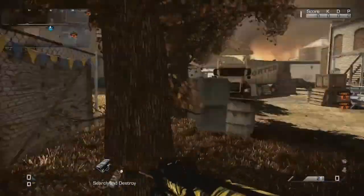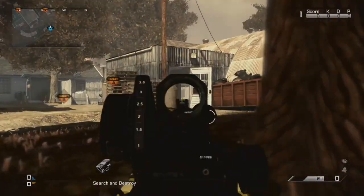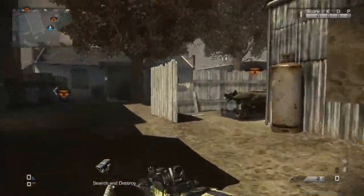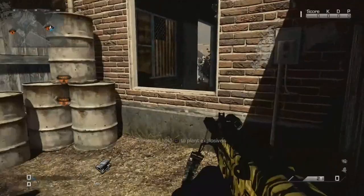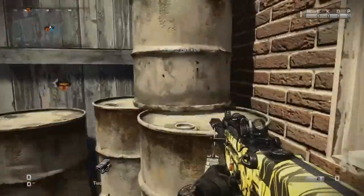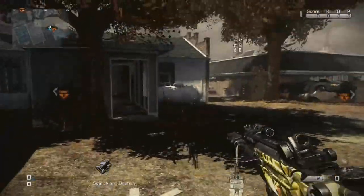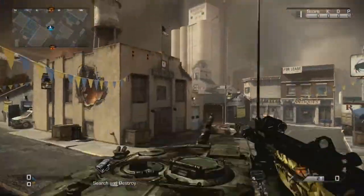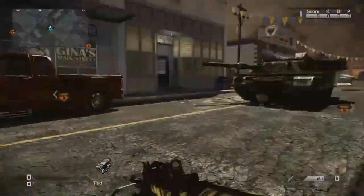Or if you're defending, sit back here with an AR and just watch that angle — anyone coming through will drop dead straight away. The best place to plant the bomb is over here because you can't get wall banged as much. The metal barrels provide cover, but the wood is easily wall bangable, so avoid standing near the wooden fences.